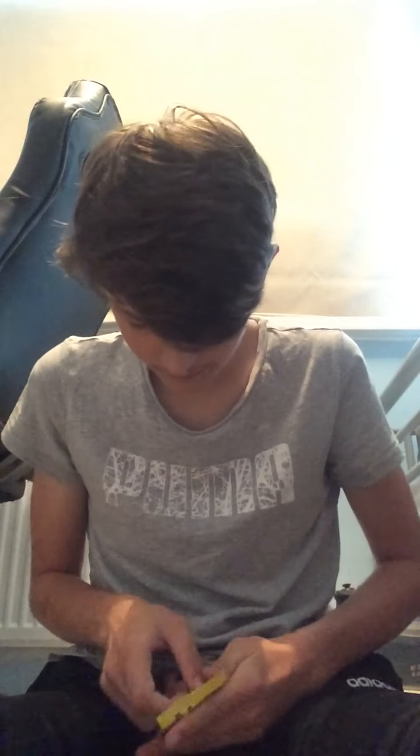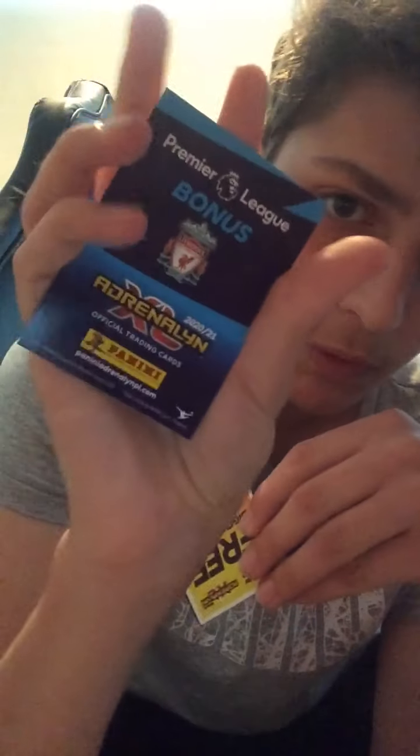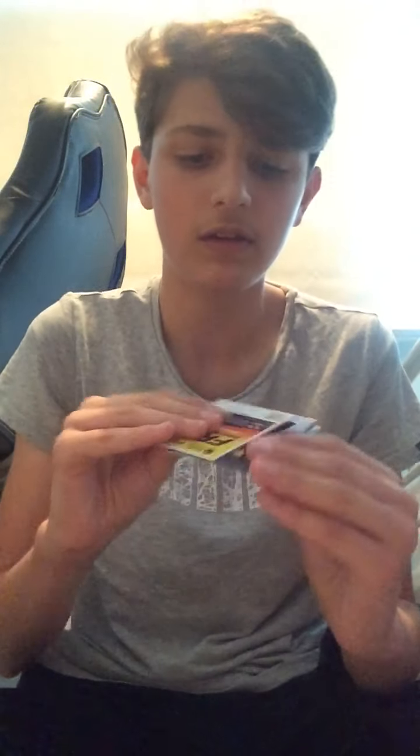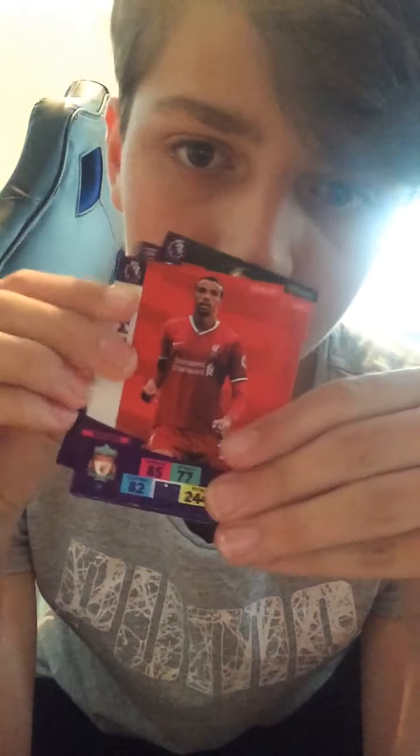Second pack. We start off with the Champions Liverpool badge — there's nothing on the back, it's just bonus on the back, I'll put that to one side. We get the free digital pack code again, you can take that. We get Alisson, then Sadio Mane, Lejeune, Nick Pope, and John Matip at the end of that pack.